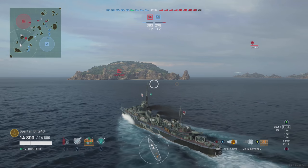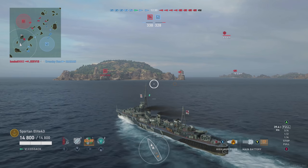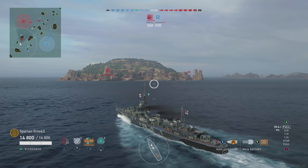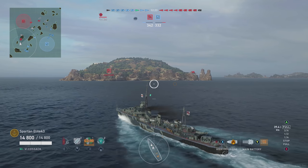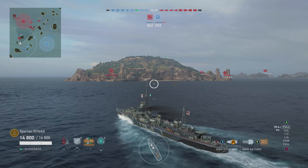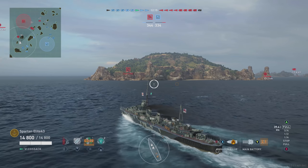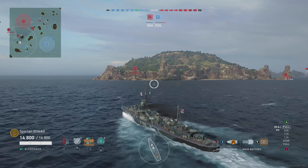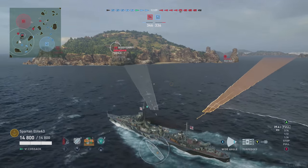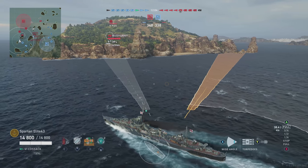I went with the gun-focused build, which reduces concealment a little bit. I've still got concealment down right around five and a half kilometers or a little less. It's not terrible, but it does limit you on sneaking up on people. Once you catch somebody off guard — namely destroyers — you can and will inflict a lot of damage with your guns deceptively quickly.